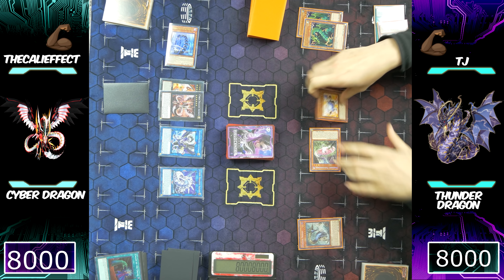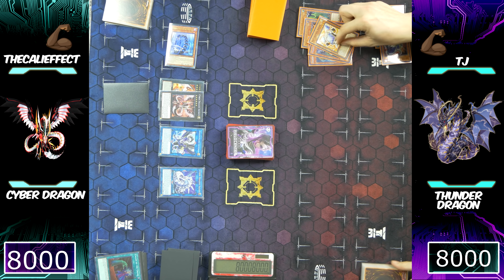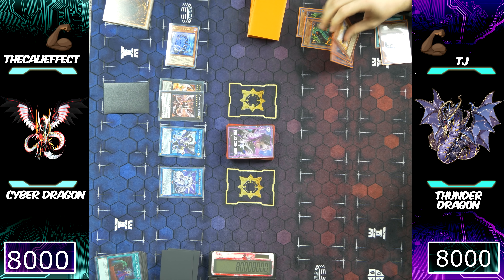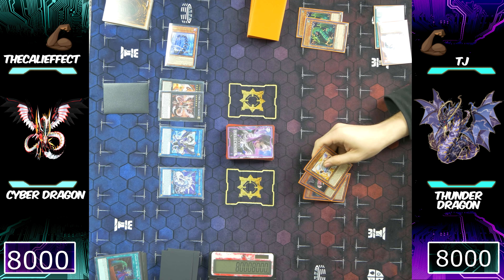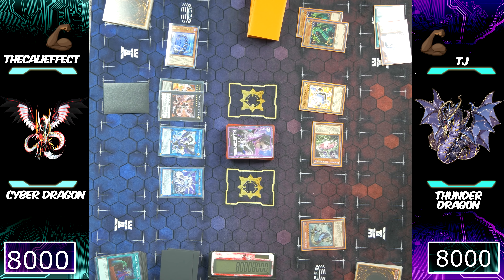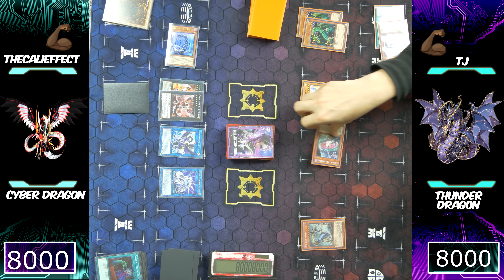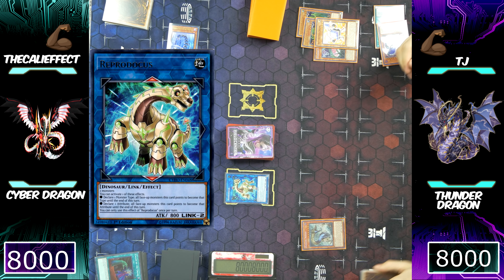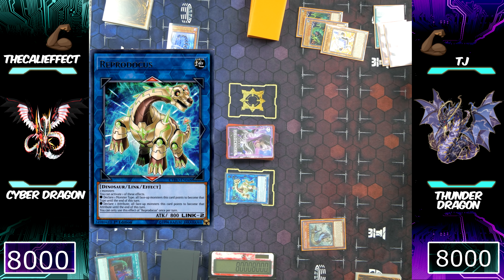He's going to use all three of those monsters for a Link Summon — that's interesting. He can make Nightmare Unicorn, but that won't do anything. He can't even use all three, so he's going to place them back to his side of the field. Just to give you guys fair warning — there were some technical difficulties and we had to take a break. During that time TJ was trying to telegraph his plays and left Saryuja Skull Dread in his graveyard. Sometimes these things happen.